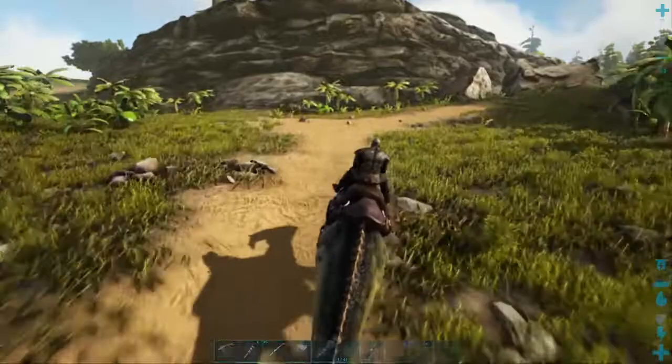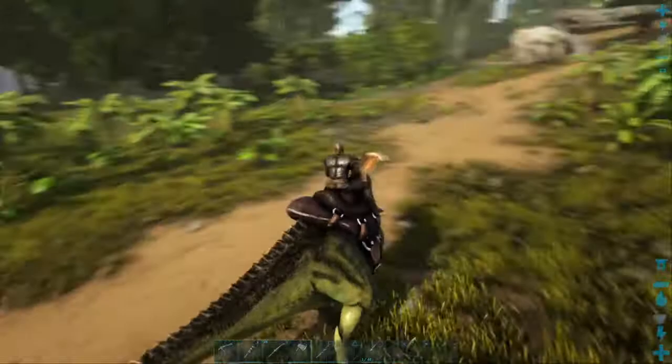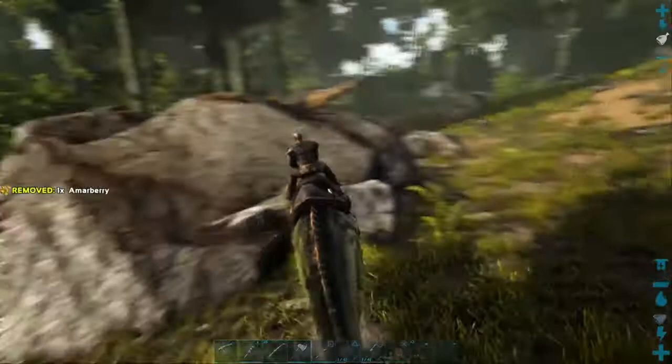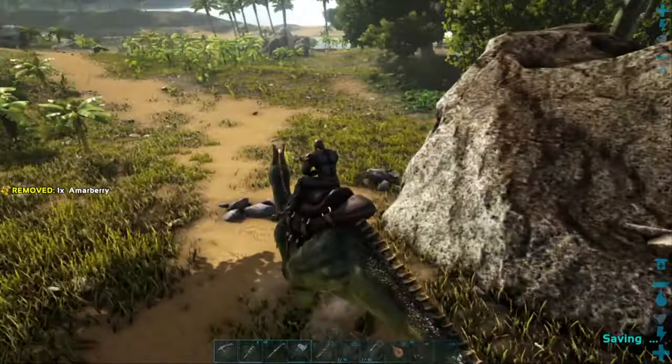Remember, if you get all that stuff you're gonna encumber yourself. My dinosaur ran out of stamina apparently. You're so slow. We'll wait for him. I need to level up the stamina on him. Oh, he's got a level up — it says access tame inventory. Do I gotta get off him to do that? Yeah, you have to get off of him. We'll wait.